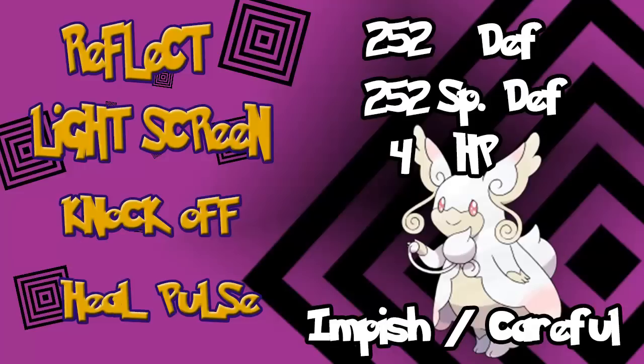With Mega Audino's Healer ability, you can tell it's specifically made for doubles. The Healer ability gives adjacent Pokemon a 30% chance to heal their status ailments, such as paralysis or poison. I think Audino works best as a support Pokemon for doubles. I would do a dual screen set with Reflect and Light Screen, throw in Heal Pulse, and Knock Off to disrupt the other team and prevent it from becoming Taunt bait. I'd max out Defense and Special Defense with an Impish or Careful Nature, and 4 EVs in HP.